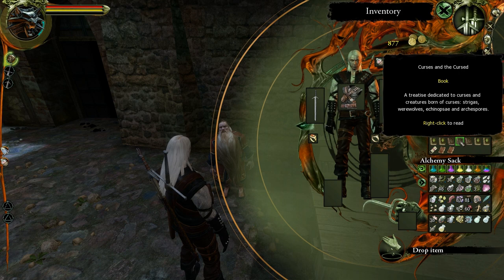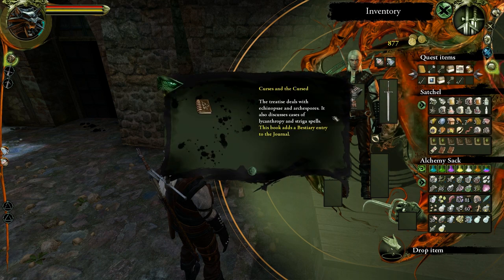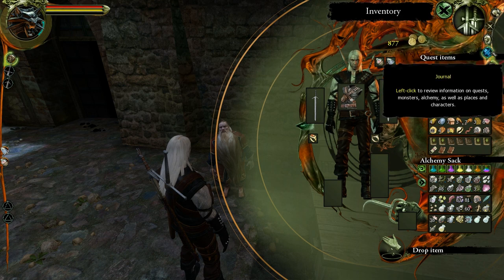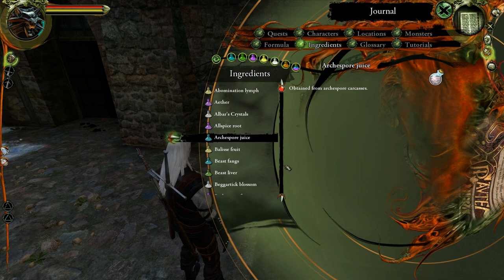The Curses and the Cursed: a treatise dedicated to curses, creatures born of curses — strigas, werewolves, agonopsy, and archospor. It also discusses cases of lycanthropy and striga spells. We have the striga, the striga heart, and arcospor — arcospor juice. I think we want monsters though.